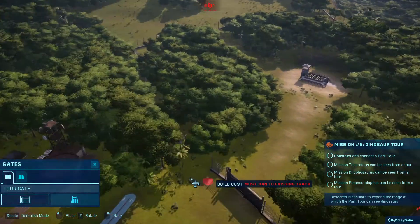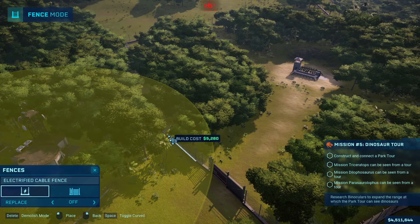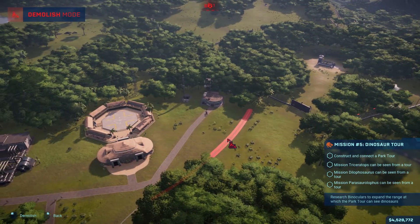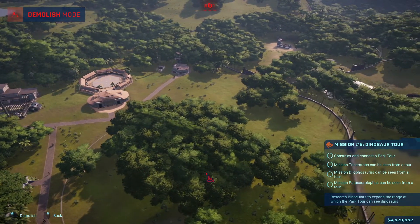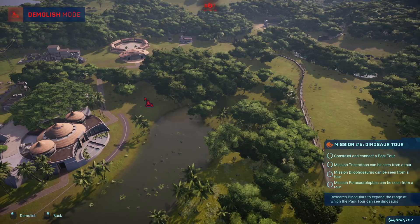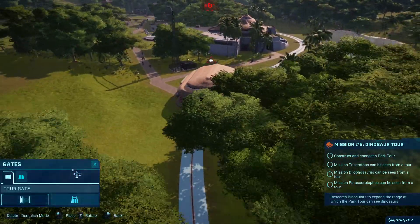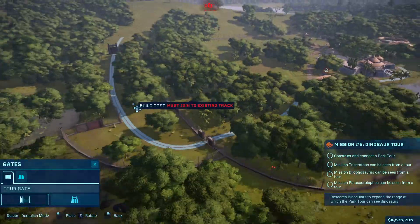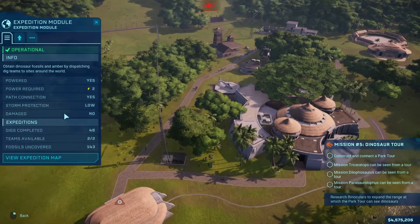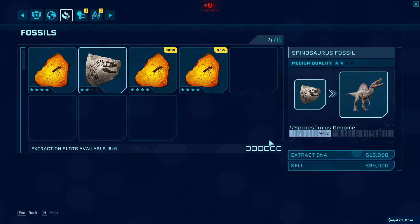I did not mean to get rid of the fence though, as I do want fencing here. Let's edit the tour route and start over here on the front side. They're going to enter over here. Before I worry about that, let's get the expedition teams out doing what they need to be doing — getting some more DNA for me.